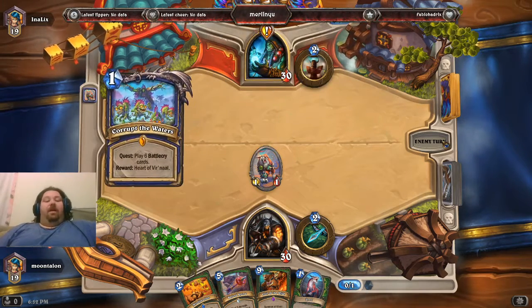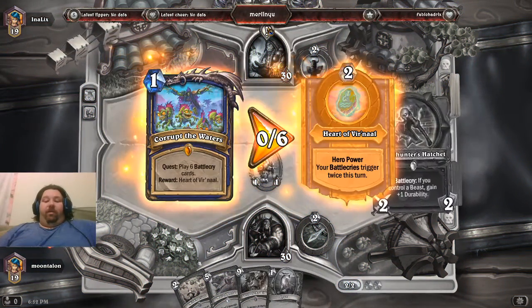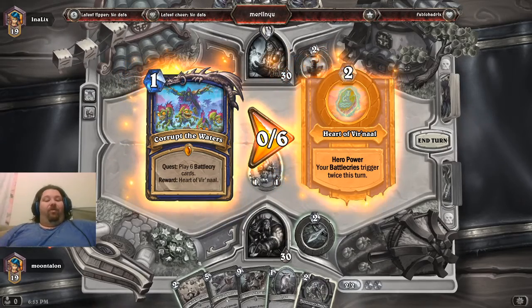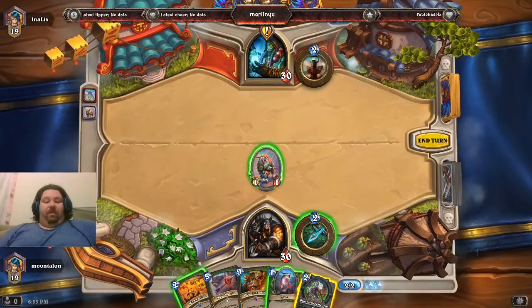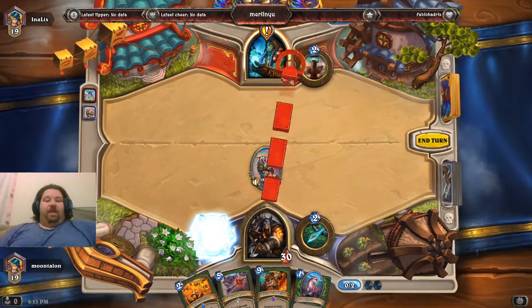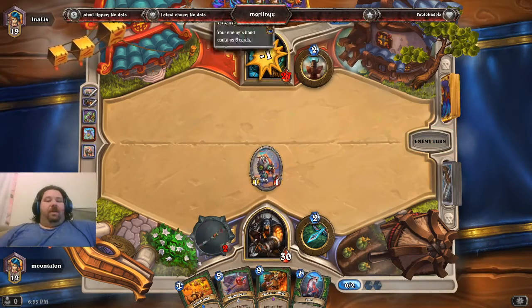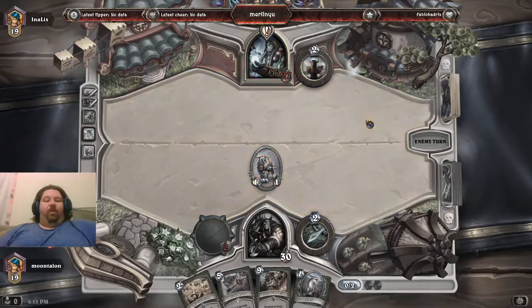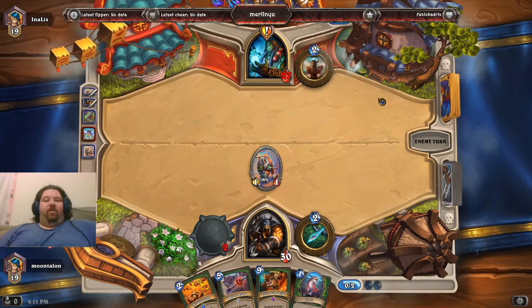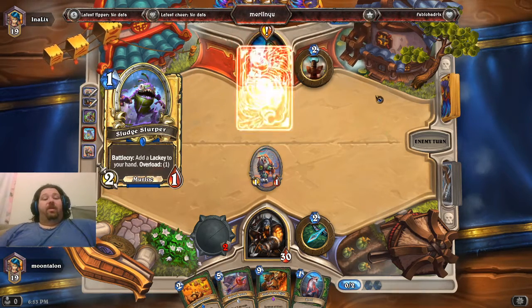Opponent plays Inulix, gets the Heart of Vernal — battle cries trigger twice his turn, play six battle cry cards. We're going to take this opportunity to drop Headhunter's Hatchet and get three points of damage this turn. I'd imagine his deck is full of cheap battle cries. There's a ton of them.